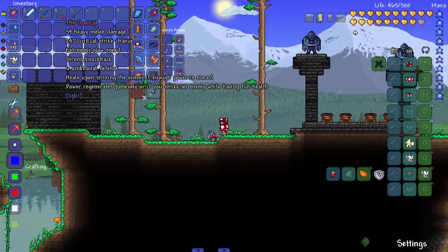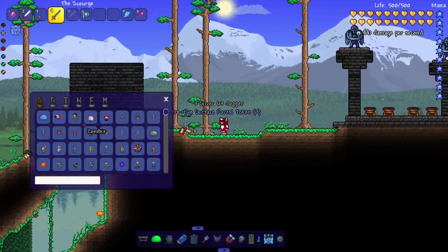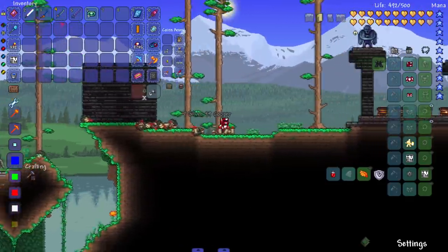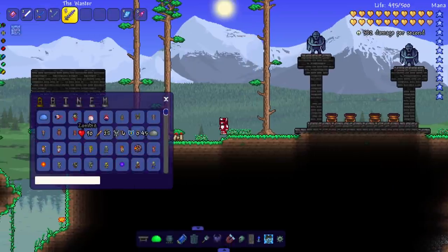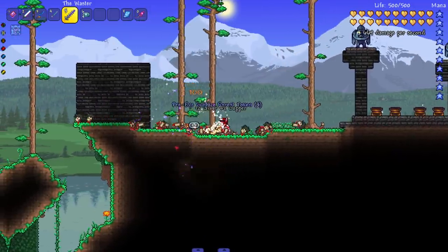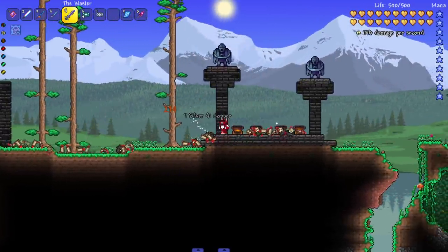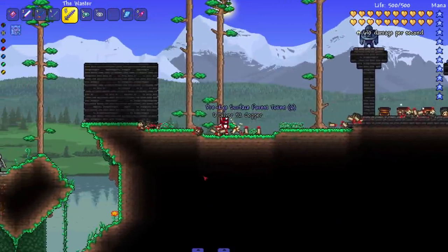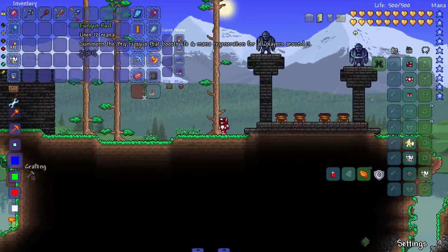Next up is the Scourge — heals upon striking the enemy if enough power is stored; power regenerates passively or if you strike an enemy while having full health. Let's see the lifesteal in action — taking some damage, running into enemies a couple times, and there's the lifesteal triggered. Very nice. After that, the Waster — shatters enemies on impact. Oh, very very nice! I love the screen shake — gives the weapon so much more power.